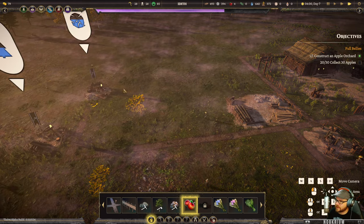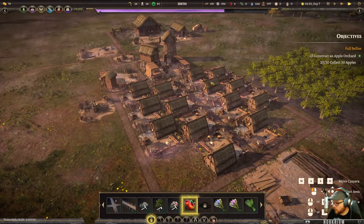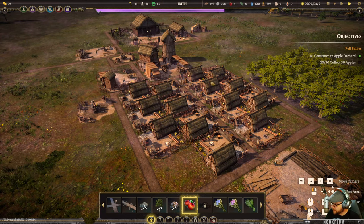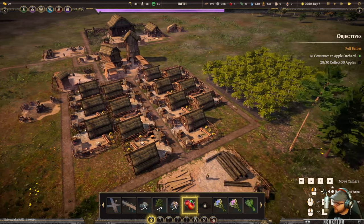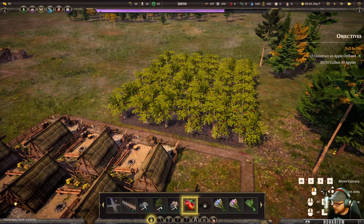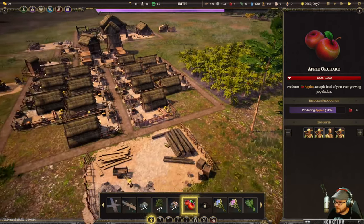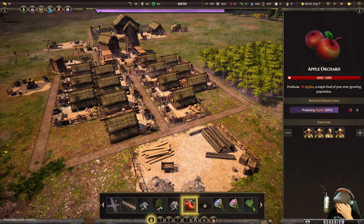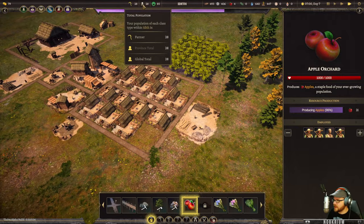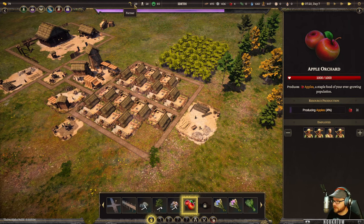The trade routes are going to become important because we have to trade between our towns. We're going to build a grain town here in a minute - we need to make sure the grain is going back over. Look how fast those apple trees grow - incredible! It's a fancy species. How many houses do I have - how many people can I support? I think it's four per house and we've got more than ten.